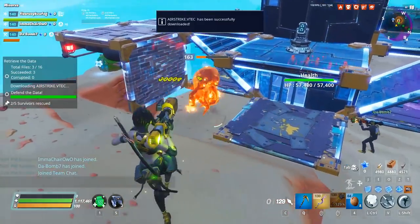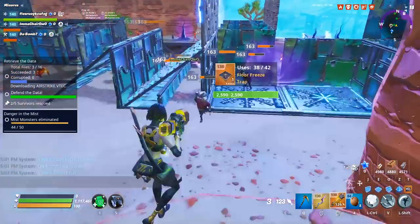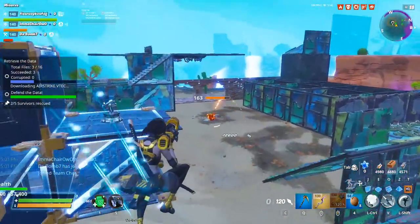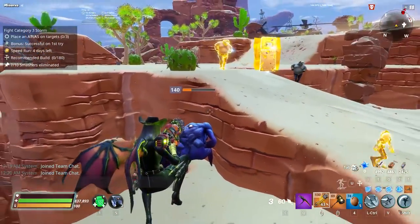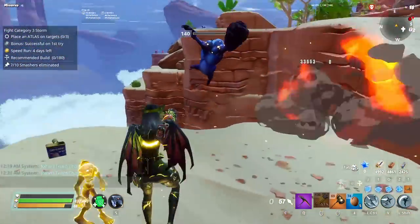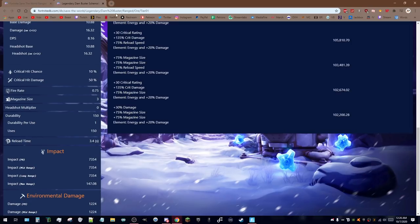Impact and knockback is only useful in endgame. If you're an endurance player, you value this stuff like crazy because when you're facing 200-plus power level smashers in those zones — honestly, in the 164 missions we deal with power level 250 smashers and they're killable. It's just more easy typically to just launch them off the side of a cliff. That's basically what the Dam Buster is for. I'm going to scroll all the way down and show that it has a 7,354 impact, but there is a massive asterisk to that.